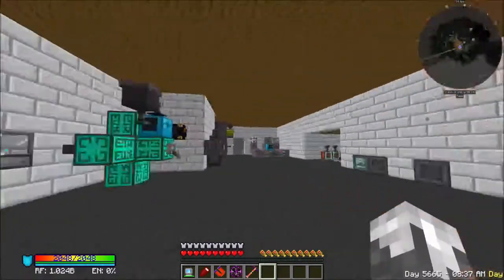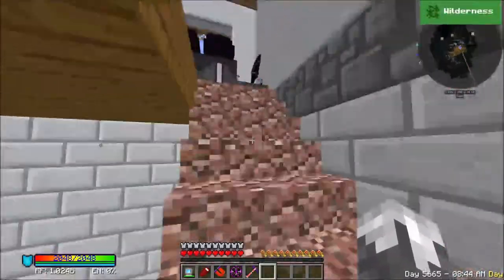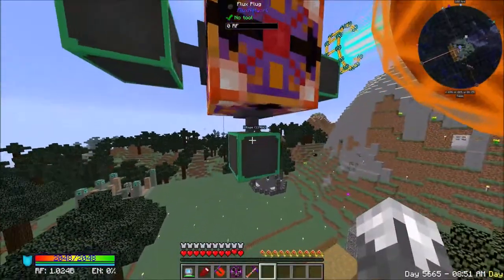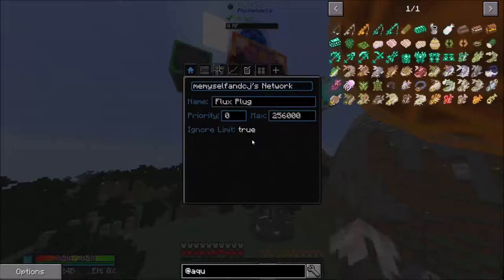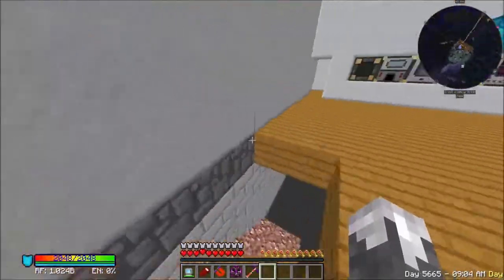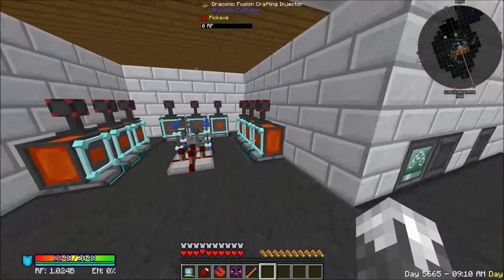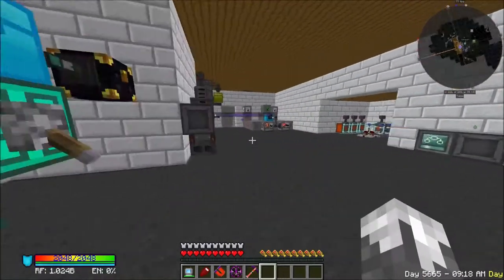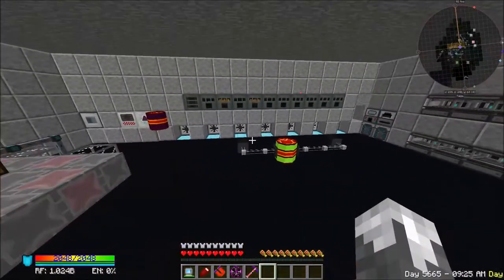I've got all these flux points and flux plugs set to where they will transfer an infinite amount of energy. But when I run everything off of one of these plugs, the quarry wasn't getting enough power. And with the quarry not getting enough power, our fusion injectors weren't getting enough power either. But I've created a second channel and the second channel seems to run those two fine along with all the other stuff also.